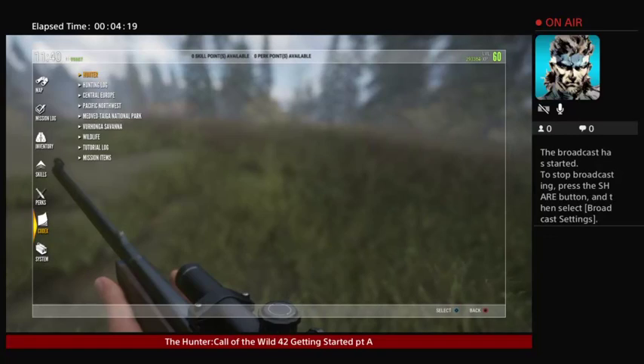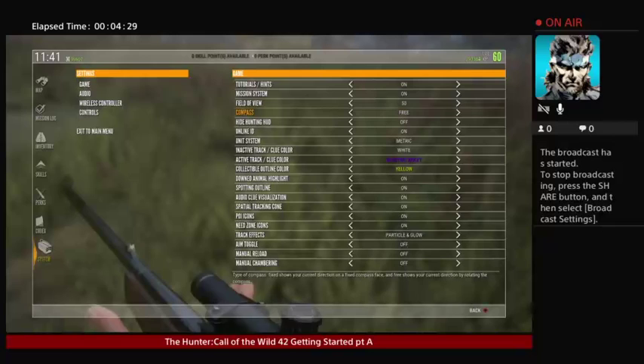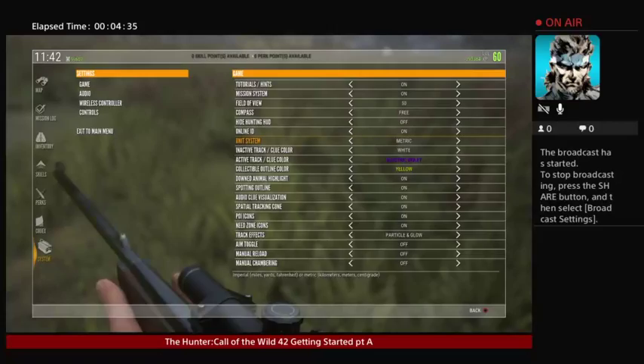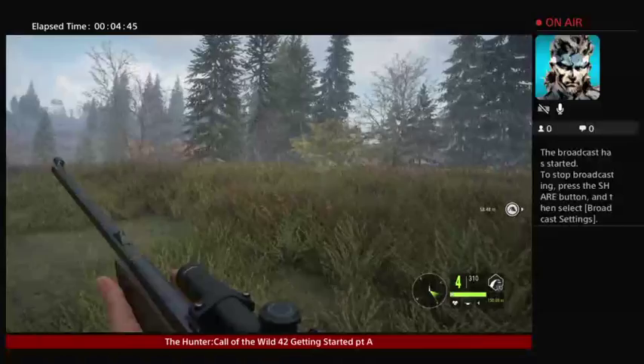You want the hints on if you want to play the game. Keep the compass on — I think it's a little better. Don't hide it; use whatever system you're used to. This is very important: activate your tracks. Of course, you can see the poop there, and you can hear the animals too.